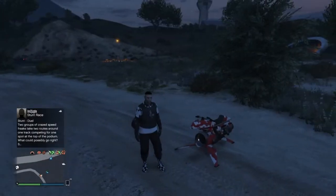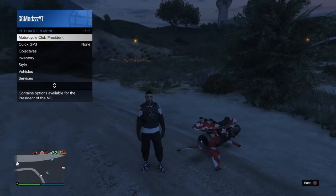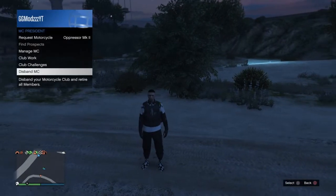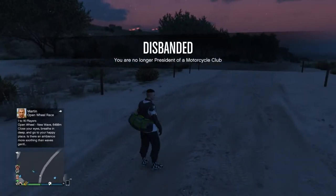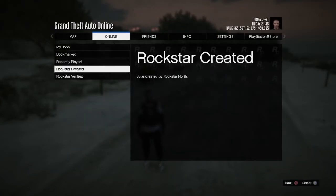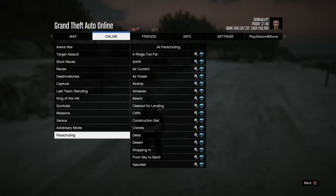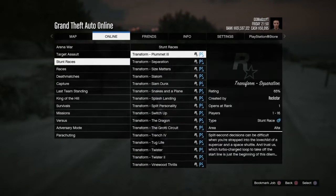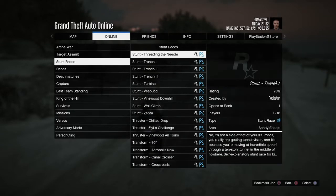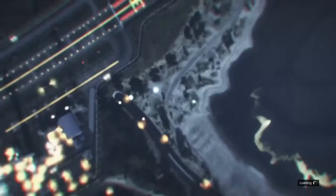Now let's get straight onto the next glitch — I'm going to show you guys how to get a fully invisible body. First, make sure you don't have any vehicles around and put your location on Last Location. I recommend not being in any CEO or motorcycle organizations as that does help. Bring up your pause menu, go to Online, Rockstar Created Jobs, then Stunt Races, and find Stunt Plummet.